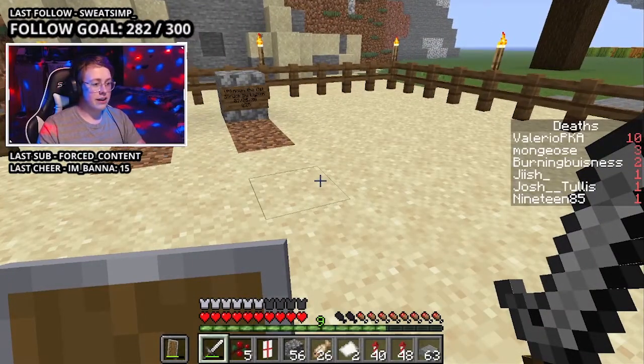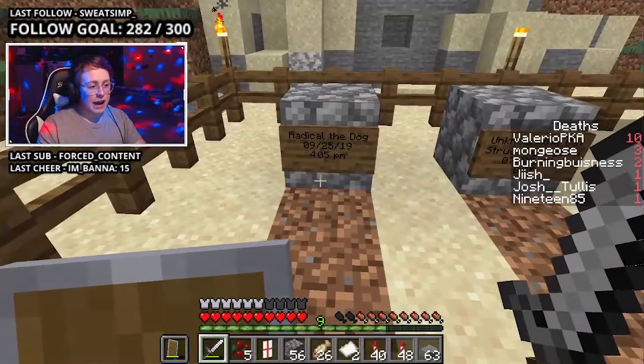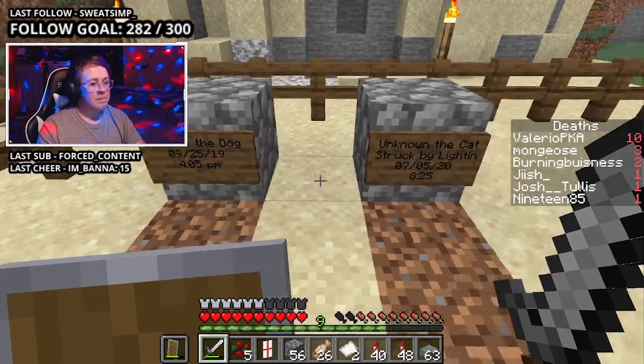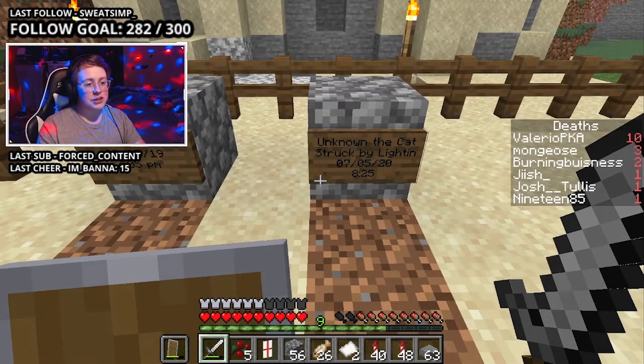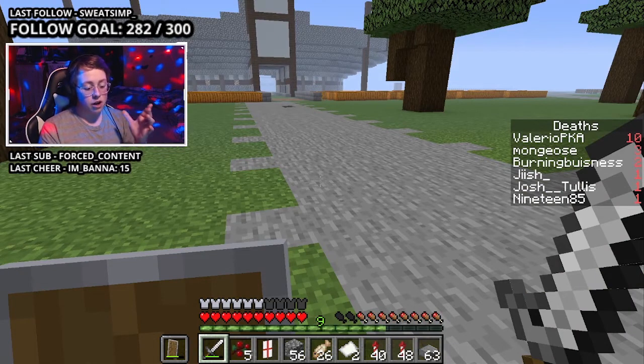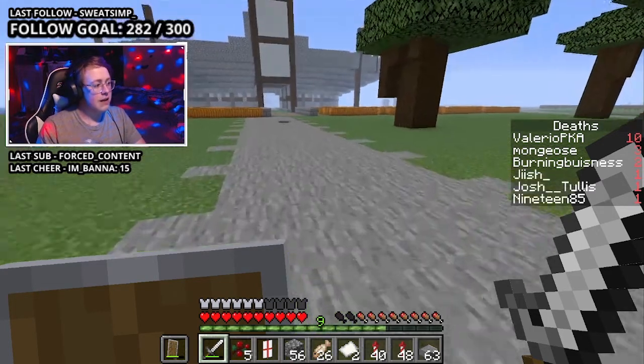You can already guess what this area is — it's a graveyard. We have Radical the dog, died on September 25th of 2019 at 4:05 PM, and then we have Unknown the cat, struck by lightning. I'm not kidding — there was a thunderstorm and he died. Chat, I know you're saying that Unknown the cat's death is my fault, but I must remind you — I don't control lightning!